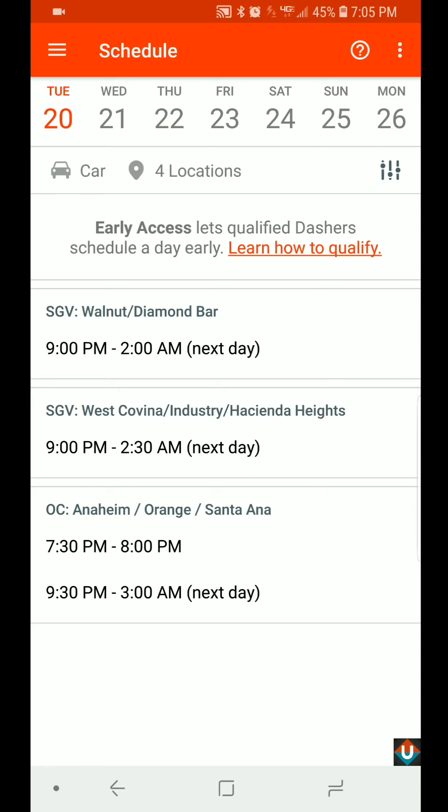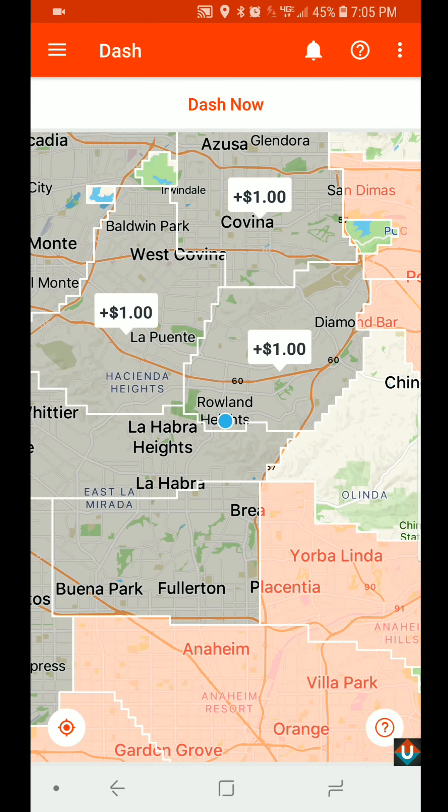If I go back to the main screen, these gray areas sometimes flicker and turn red, then go back to gray and back to red, depending on how many deliveries are needed in that area. Since it's gray right now, if it were red you could just hit 'Dash Now' and start accepting deliveries.